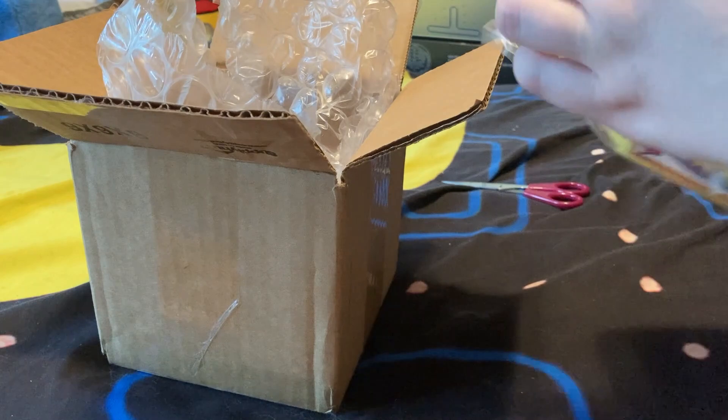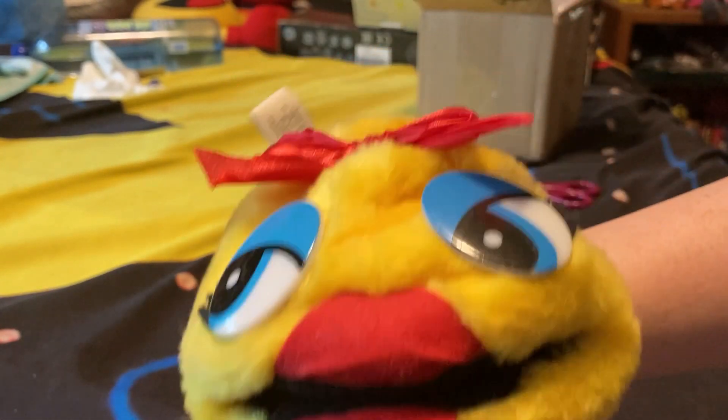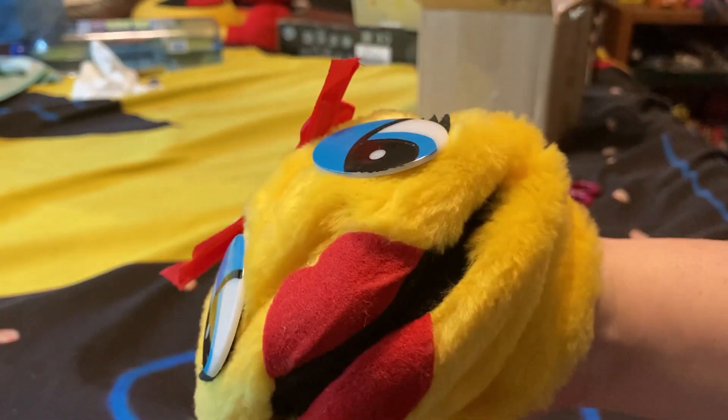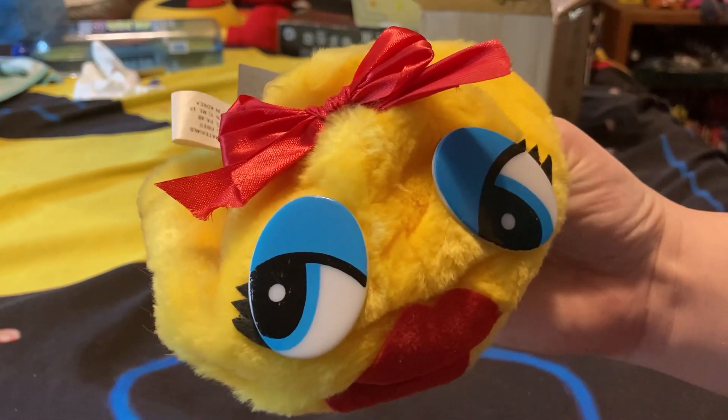I got myself a Ms. Pac-Man puppet — it's a hand puppet, you just make it talk like this. It was made in the 80s by Bally Midway. On the face we have her lipstick, her eyes which are actually plastic, and she has the bow on top. You just put your hand in the hole and make her talk. I'm probably going to make a commercial-style video featuring this Ms. Pac-Man puppet, so stay tuned.